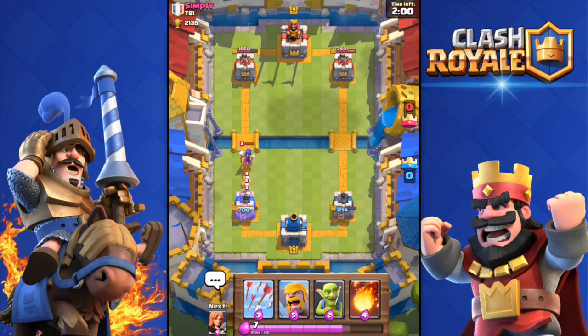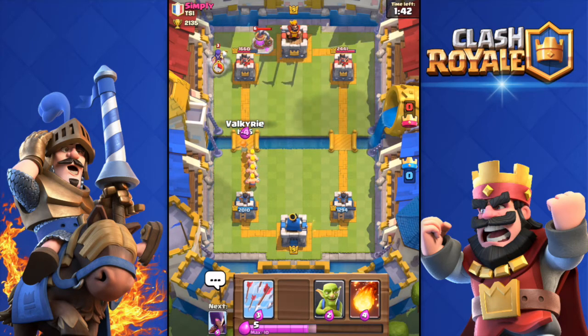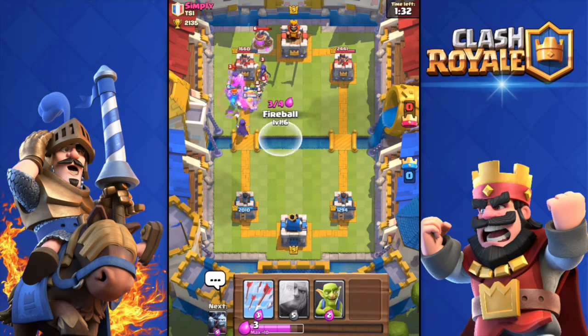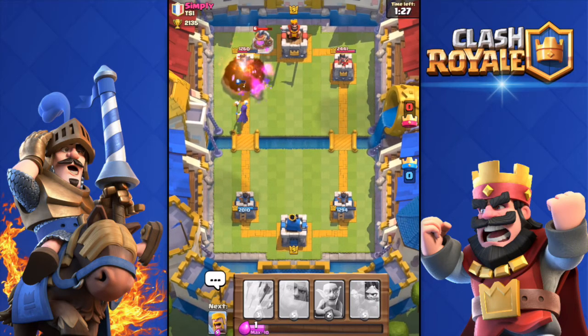A Witch alone can't do good damage to a tower — you have to have something with her. He dropped an Elixir Collector; he has an expensive deck with the PEKKA. I drop the Witch alongside Valkyrie and Barbarians for a big push. He mirrored his Witch — Fireball on the Witch! Come on, get his tower.